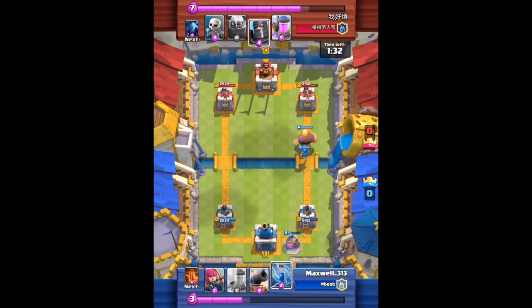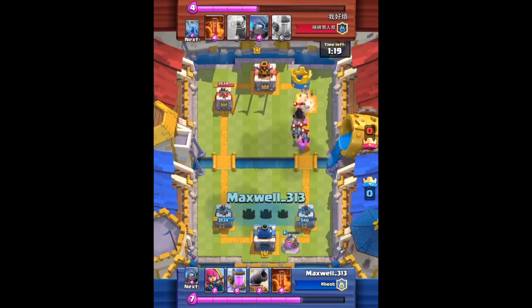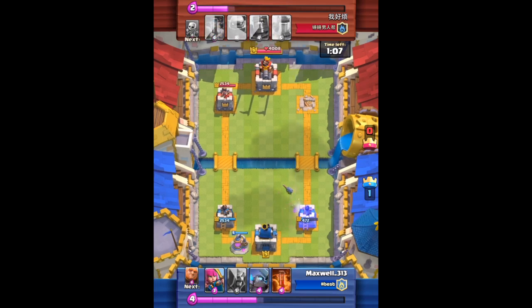Let's go ahead and do the counter push and move in with the giant and the wizard. He placed the dark prince behind the tower — really awkward play right here. I would have tried to kill the wizard because this one is gonna be pretty close to a tower. He actually drops a lot more cards, but I'm able to snipe the tower down. Really awkward play right there — the dark prince could have easily taken out the wizard. Sometimes you also have to win by your opponent making mistakes. I'm not gonna complain about that one.